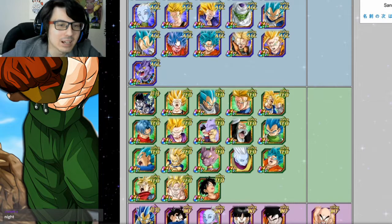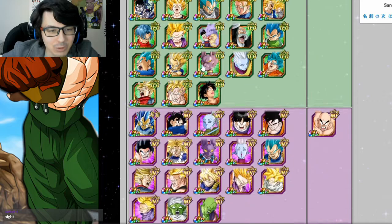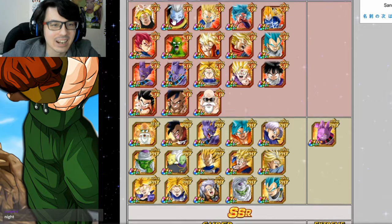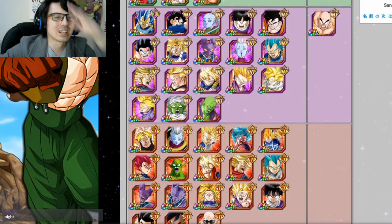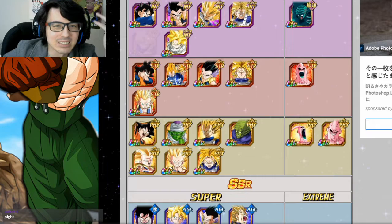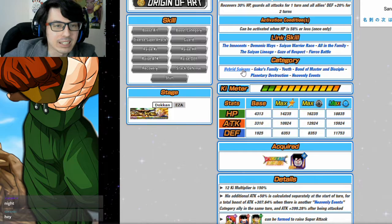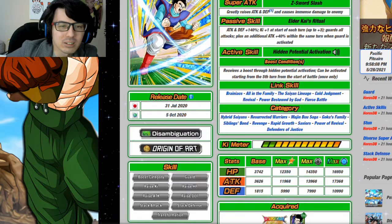Bonds of Master and Disciple has tons of possible units: LR SSB Vegeta plus AGL SSB Vegeta is a great rotation. You can run LR INT SSB Vegeta plus AGL SSB Goku for Realm of God support. You could run PHY Beerus plus STR Whis, or this good Trunks since he has Hybrid Saiyan support — there's just so much you can run. Bonds of Master and Disciple and Heavenly Events should be a pretty decent category as long as you pick one of these linking partners.